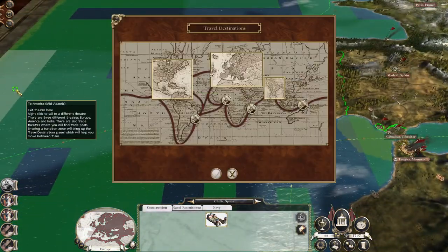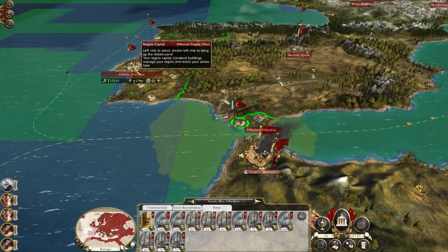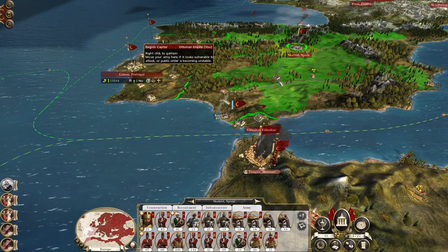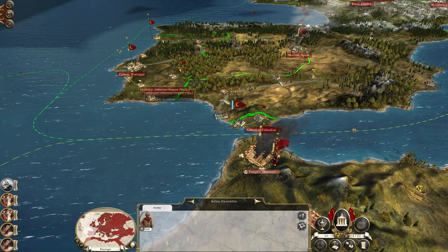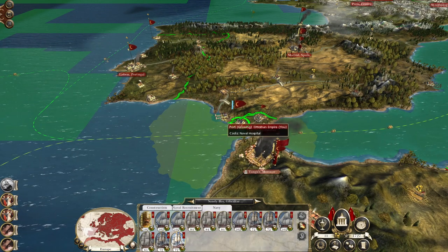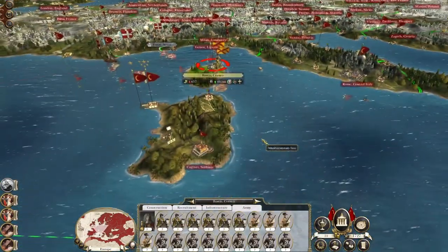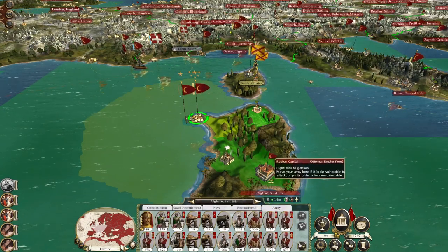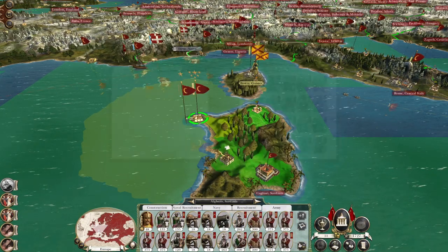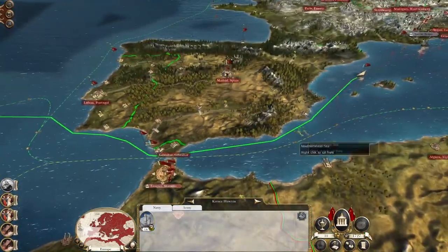Let's embark this agent into that sloop and sail them over to India to increase our spy network reach. Let's take a unit of Janissaries to go join the Madras force. For now, we're going to take a third of the force to occupy Cadiz to make sure we don't get surprised by any naval invasions. We also have Bastia to take in due course. This force is at full strength.